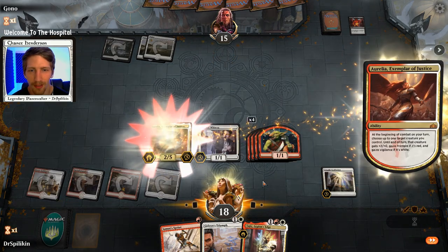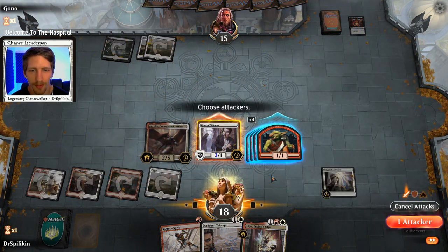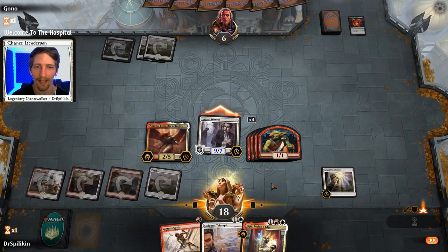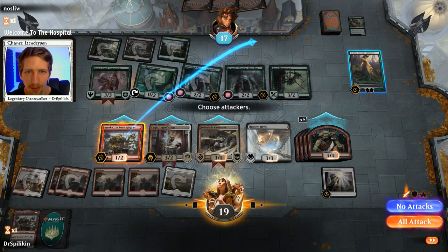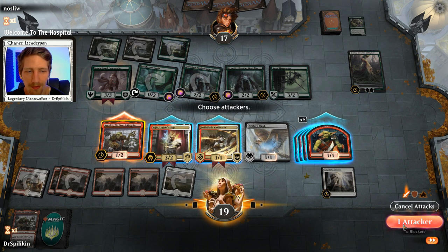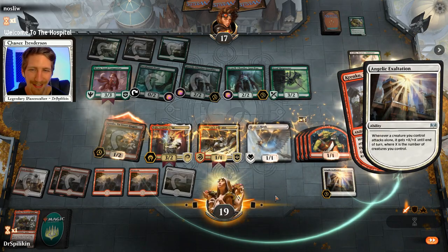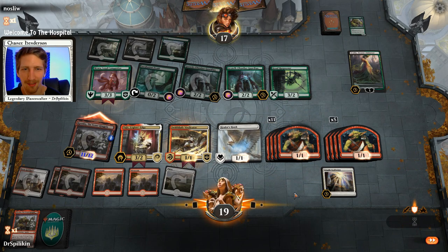We go ahead and get down our Aurelia, plus the Hunted Witness, and then just attack in with the Hunted Witness. Non-seven Hunted Witness - that's crazy. So, Krenko to the face. Reorder it and done. Alright, so there's my ten Goblins - I knew they were hiding somewhere.